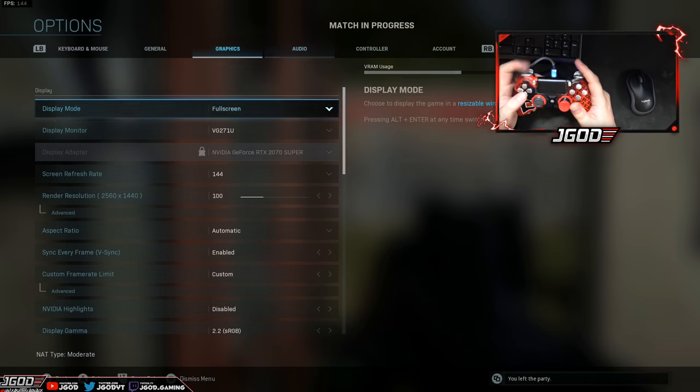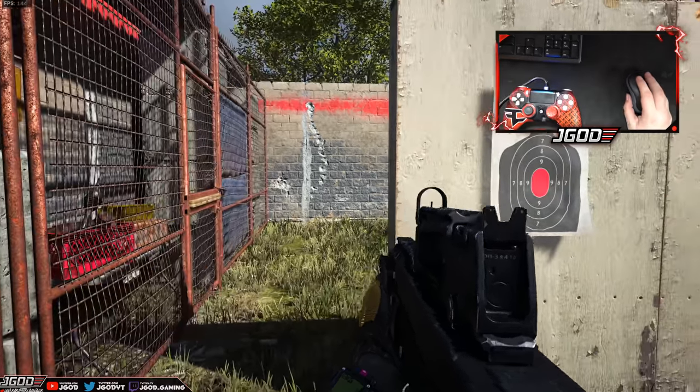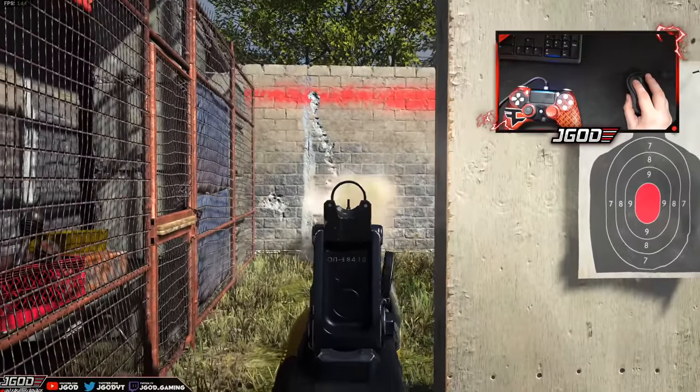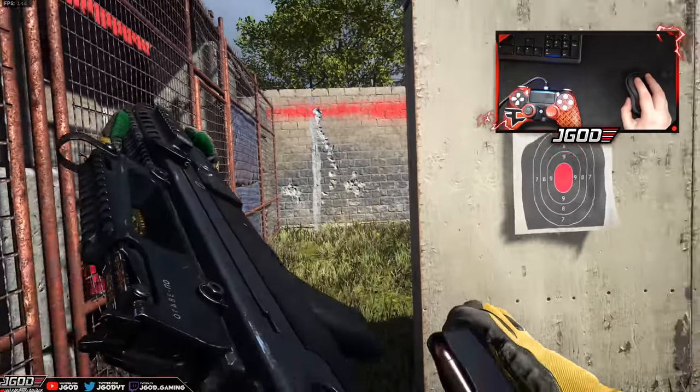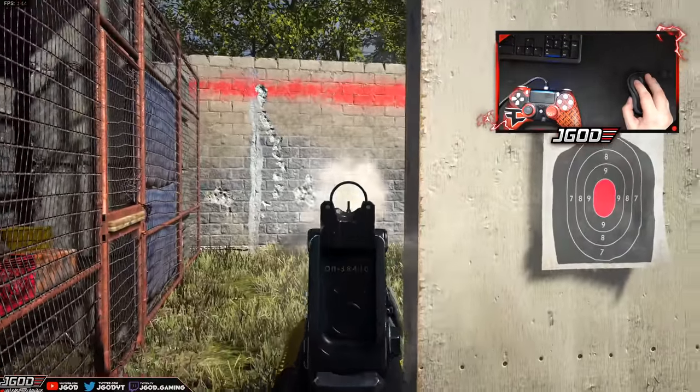We're going to go back to keyboard and mouse. Same thing here — I'm going to strafe over, all I've got to do is aim point. Without using proper keyboard and mouse technique I'm able to get a relatively tight spread. On keyboard and mouse it's pretty straightforward — you aim, click.